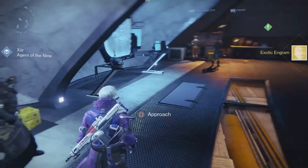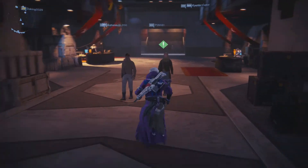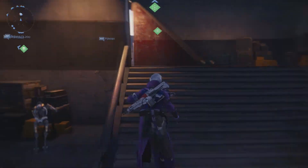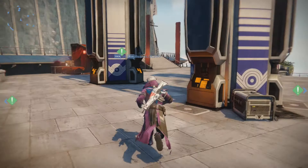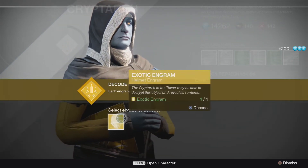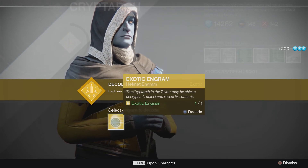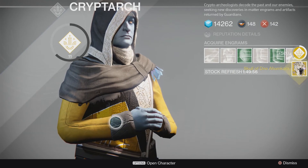I'm going to decode this engram over at the Cryptarch and see what I get out of it. When I decoded it I got a pretty awesome helmet and I'm already halfway to upgrading it, which is pretty amazing. You guys will be able to see it once I decode it — I just have to clear the Glimmer notification first. Here we go, three, two, one — exotic engram! Just look at that beauty right there.